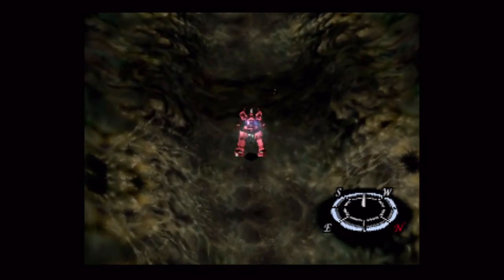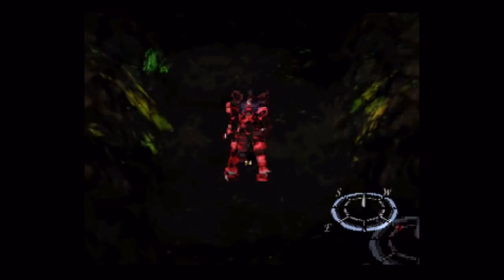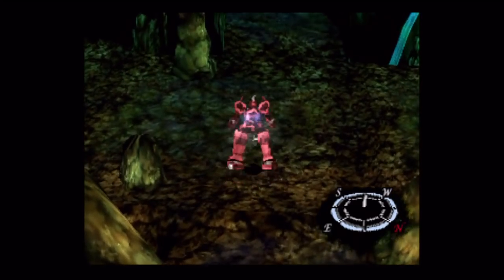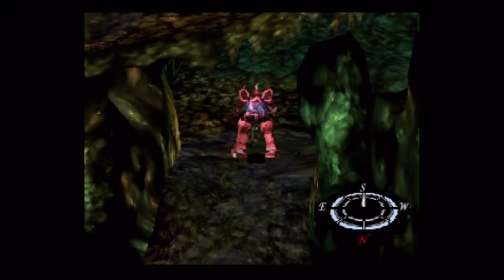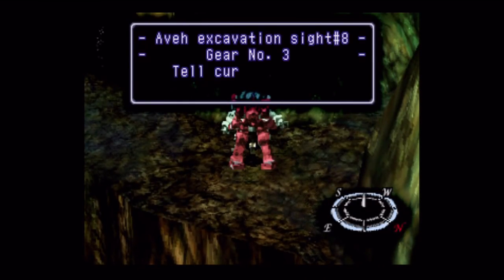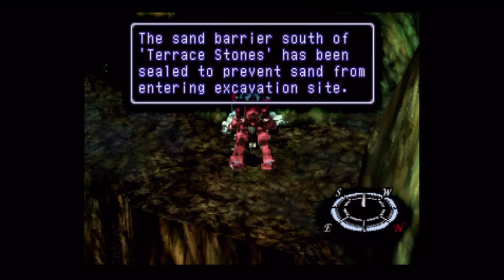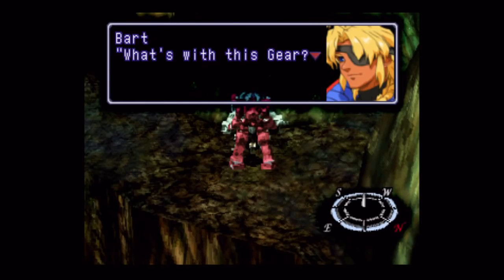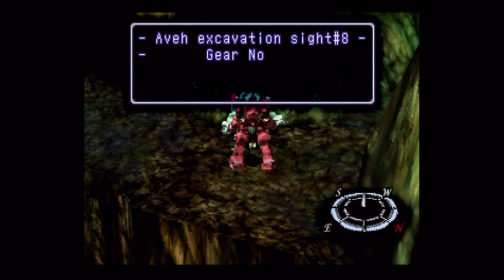Unfortunately, we can only walk down here on a 45-degree angle, and it's kind of hard to see where I'm going with Brigandier in the way. Even though it looks like we left Veltal back there, don't worry — we can get back in it wherever we are. Hey, we got a gear here — some other gear. That was probably from us crashing in here, huh? It didn't work too well on our end.